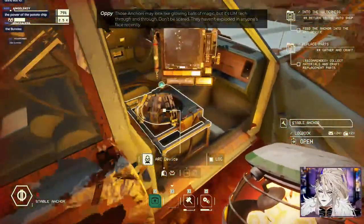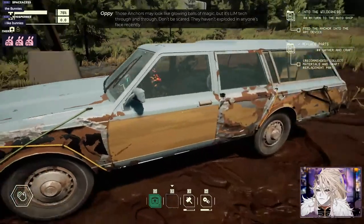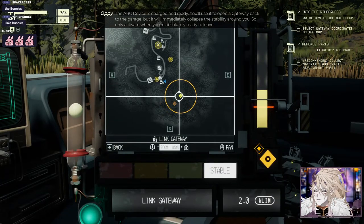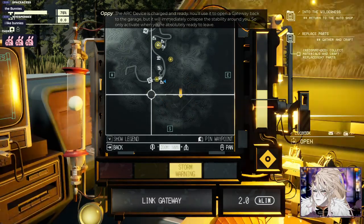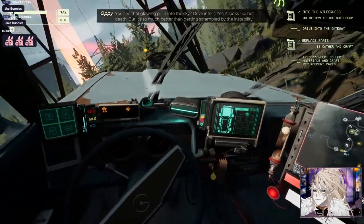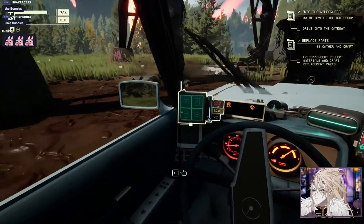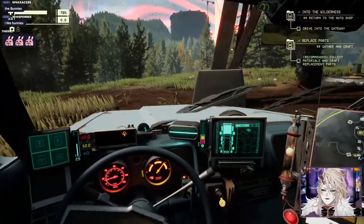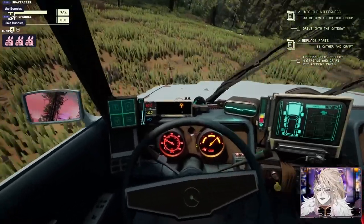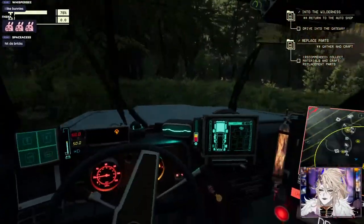Those anchors may look like glowing balls of magic but it's limb tech through and through. Don't be scared - they haven't exploded in anyone's face. Recently. The arc device is charged and ready - you'll use it to open a gateway back to the garage, but it will immediately collapse the stability around you. So only activate it when you're absolutely ready to leave. See that glowing pillar into the sky - drive into it. It looks like hot death but it's so much better than getting scrambled by the instability.